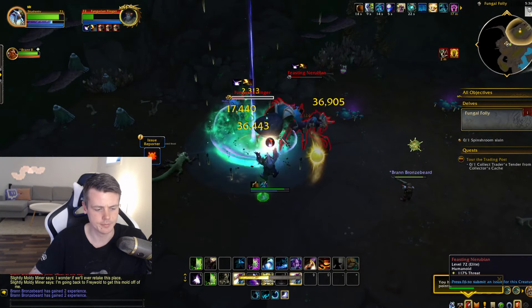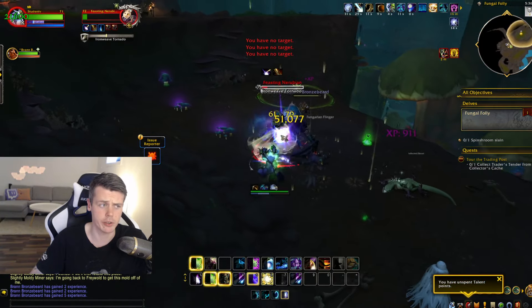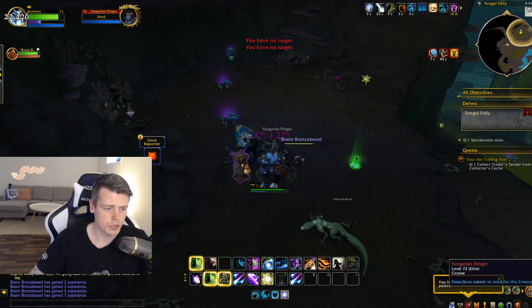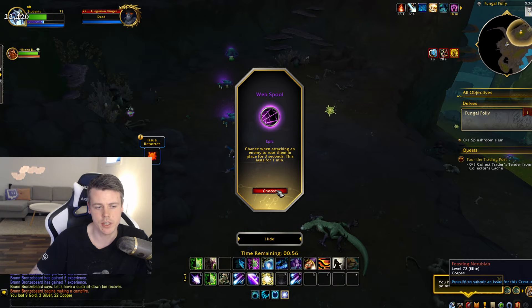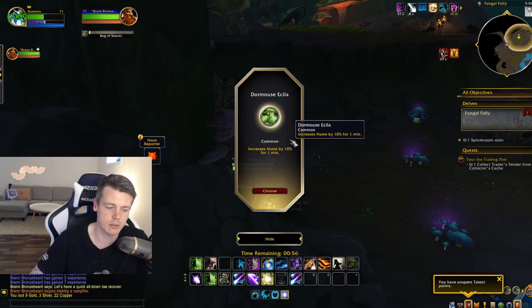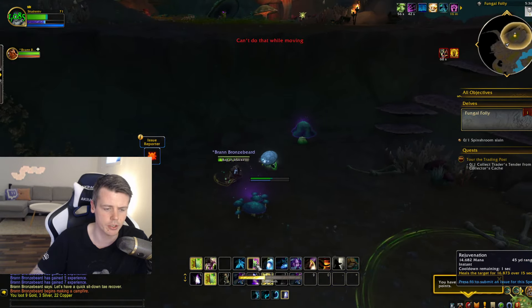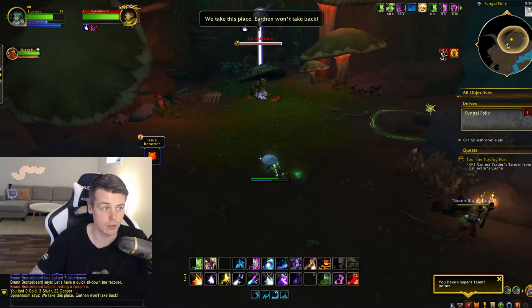There's a big boy elite here as well. It's going to be interesting to see what other creators find out since a lot of them also got access to the alpha. I can click this 'Web Spool' — it gives a chance when attacking an enemy to root them in place for 3 seconds and lasts for a minute. I've had that exact one every single time so it might just be a base power-up. You can also loot different items inside the delve to get common and rare power-ups, like this one: increased haste by 10% — pretty good.